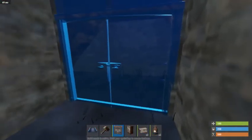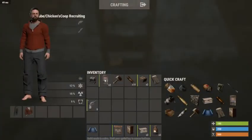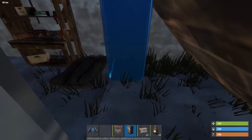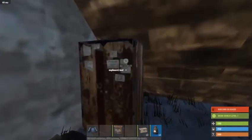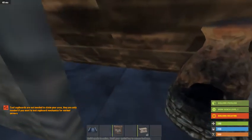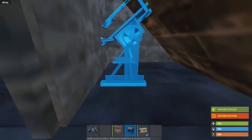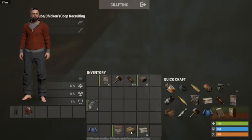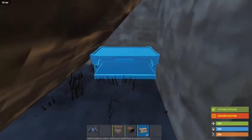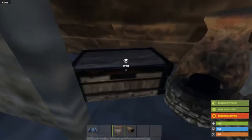Once everything is semi-closed up and semi-secure, we can put down our necessities. We're going to put down our workbench first, then our sleeping bag. Next to the sleeping bag you can place a tool cupboard, and on the opposite end you can place two furnaces as well. In this corner you can actually place a research bench. You can also put a small crate behind your tool cupboard for extra storage, place a small farm here, another loot box — it's completely up to you. I'm going to place another one over here so I can still access my research bench and have more places to stash stuff.